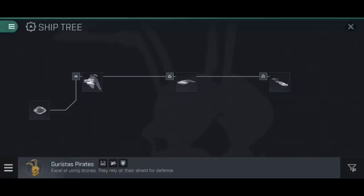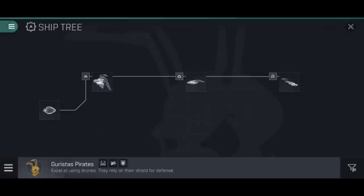You can blow those up, claim their faction debris - the Gurustus Debris - and then reverse engineer that into the blueprints for the Worm, which is the faction frigate; the Healer, which is the faction cruiser; and the Rattlesnake, which is the faction battleship.